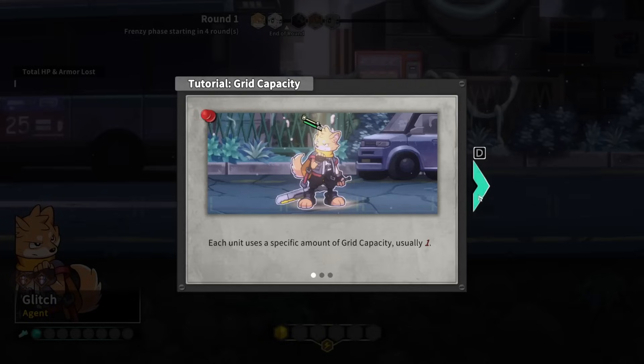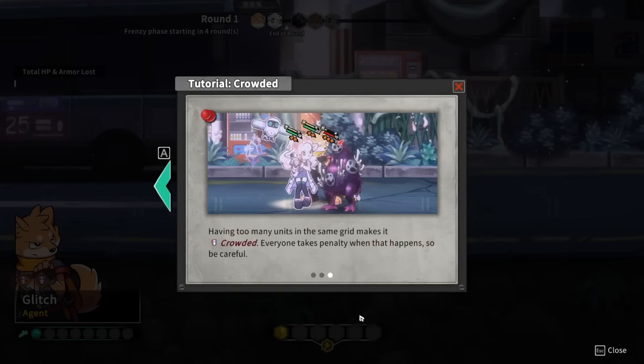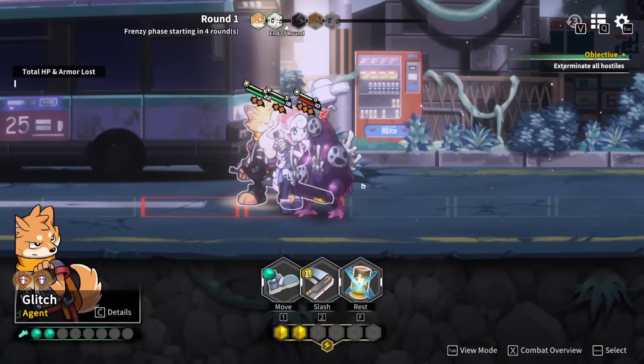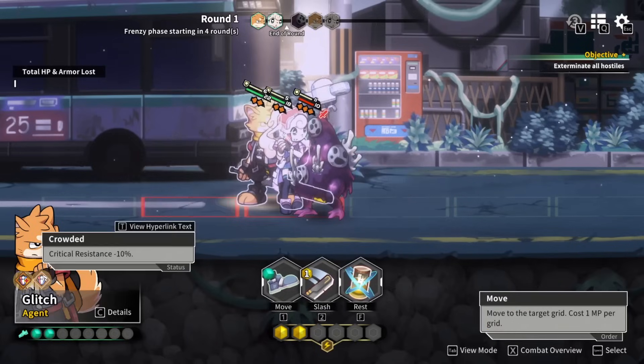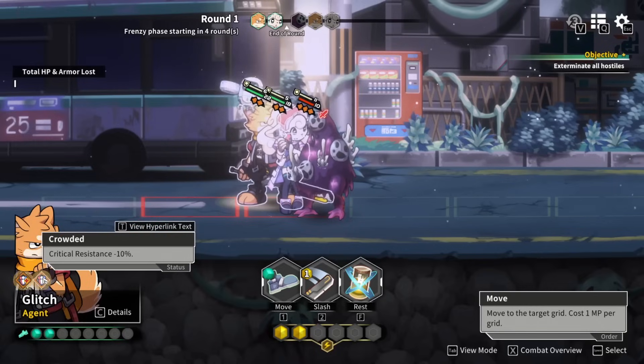Each unit has a specific amount of grid capacity, usually one. Each grid has a capacity of three. When units on a grid occupy more than its capacity, other units cannot move into the grid using standard methods. Having too many units at the same grid makes it crowded — everyone takes a penalty. Right now we are crammed in. Crammed means taking damage equal to 10% of max health at end of turn, and crowded gives critical resistance minus 10%.